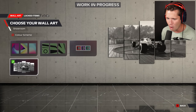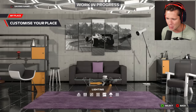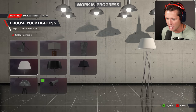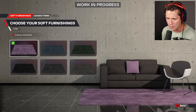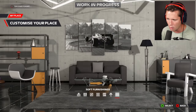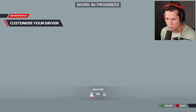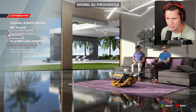For walls — that's pretty nice right there. Wall art — we can change up different styles; the monochrome black and white vibe looks pretty good. We've got different types of lamps and lighting, even chandeliers. For soft furnishings we can change the colors — I don't want to rob all the color out of the place, I really like the purple. You've also got your driver profile with badges and player car liveries.